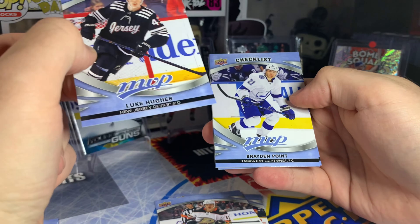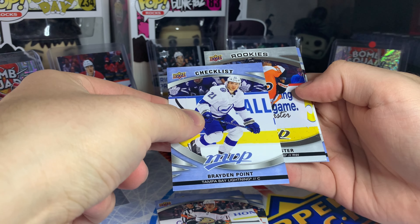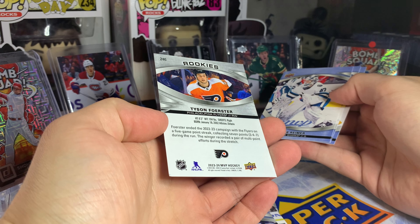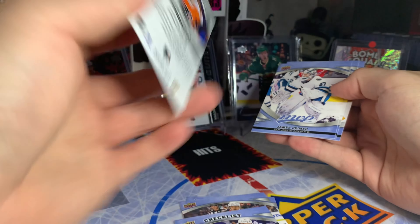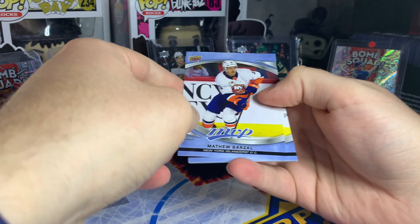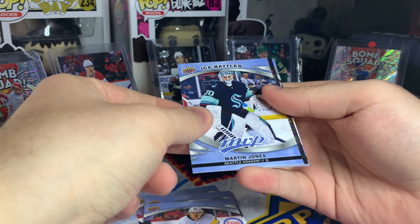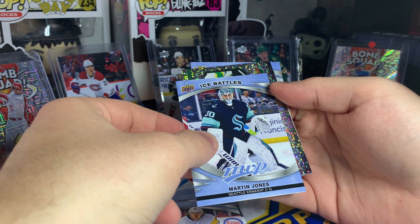In behind we also have a checklist of Brayden Point and another rookie silver script — Tyson Foerster. I believe he was a first or second round pick to the Philadelphia Flyers. It doesn't say where he was drafted on the back, but a nice one to get. This is actually my first time ever opening MVP as a hobby box, so not totally familiar with everything. Another ice battles here of Martin Jones.